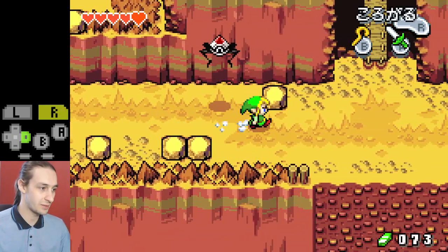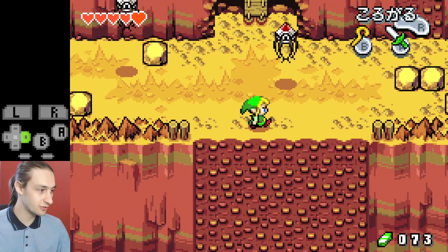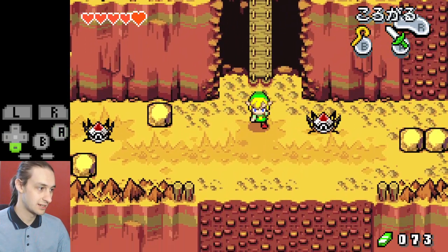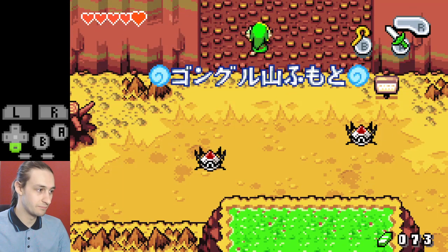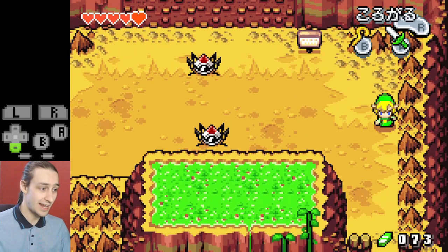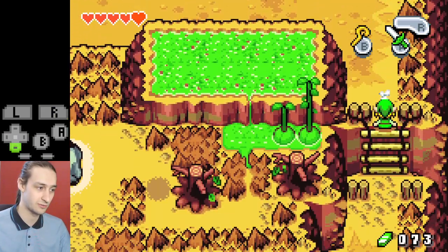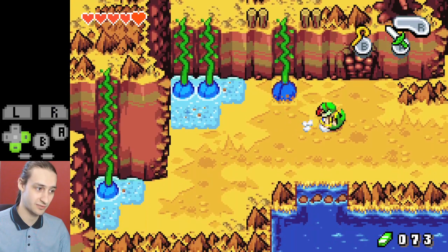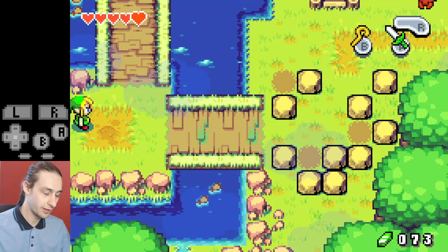From here you roll right a bunch of times and want to roll down onto the climbing wall. Roughly aim to climb down in line with where this ladder is. When we climb directly down here we do a movement where we roll right twice and it lines us up perfectly. From that point you can roll down, roll left, roll down, and just climb down these lines, then roll right to get back out of Mount Crinnell.